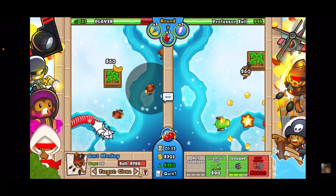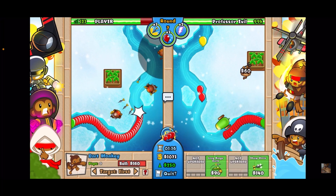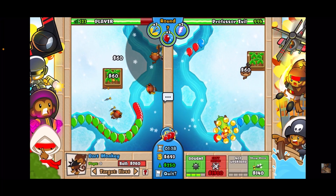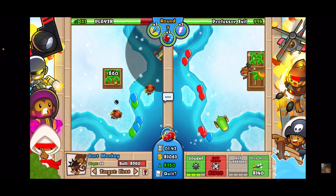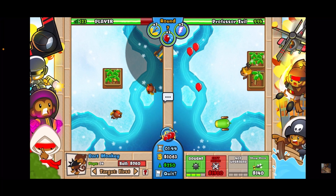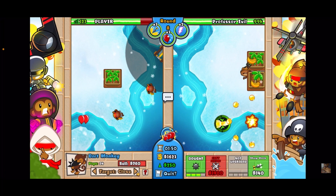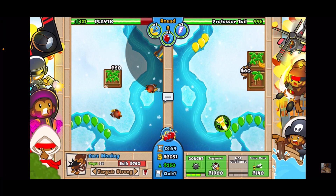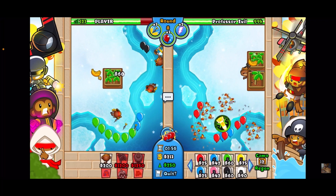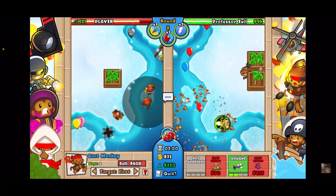Now we're gonna save up for a 4-0 dart — the juggernaut — and we're gonna have him on strong. Keep collecting. I believe we should afford him in about a minute. Got it — 1:54. Now we're gonna get down another trip dart for support. There will be leaks here.